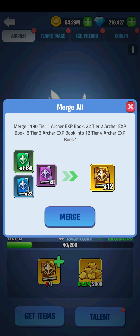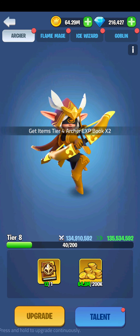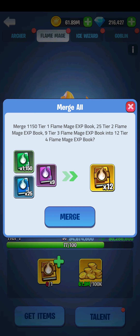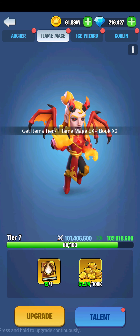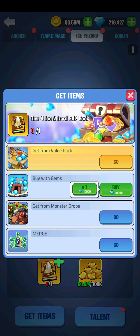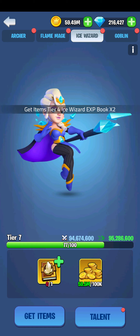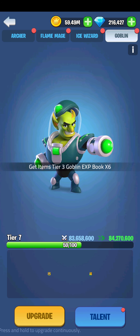It'll let you merge them. Just hold down and it levels it up for you. Press merge again, then merge to max level. Go over here and do the same until you've used all of these. It's a slow process on this one, and the next one is even slower.